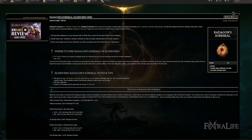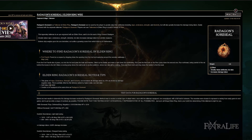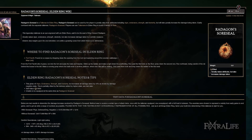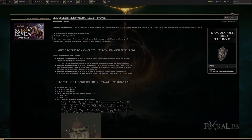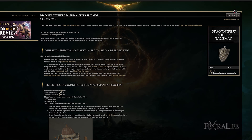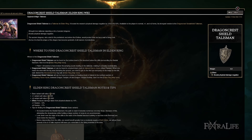Radagon Source Seal is there to meet the requirements of the weapon and also give us some extra health and endurance for equip weight — anytime you have a strength/dexterity weapon with over about 15 strength or dexterity requirements, this is a really good choice. Dragon Crest Shield Talisman is there to offset some of the extra damage we take from Radagon Source Seal and just make you a little bit more tanky in general.